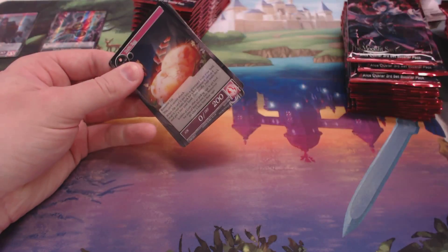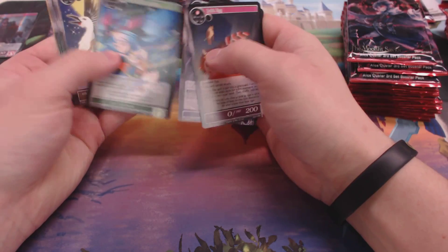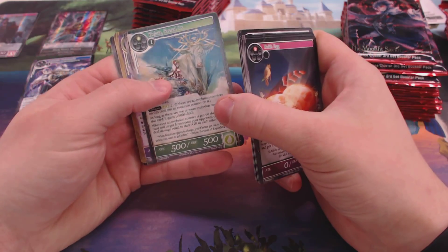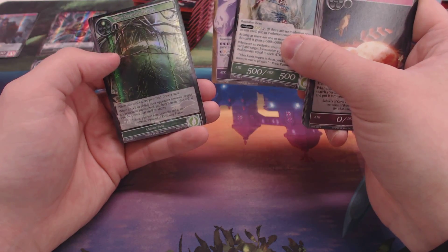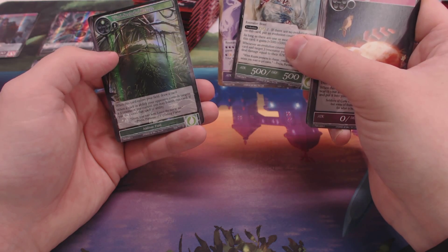Rook Egg — another reprint. In case you guys couldn't tell, Jack loves reprints. He loved how Magic always had reprints and all that kind of stuff — no, joking. Stupid Oxen and Zami, and a Foil Wind Secluded Refuge. It's an interesting card.